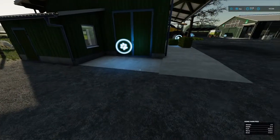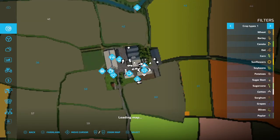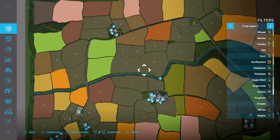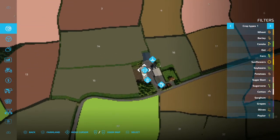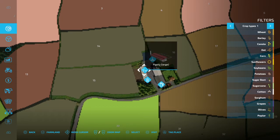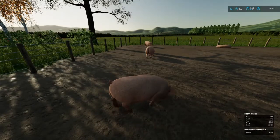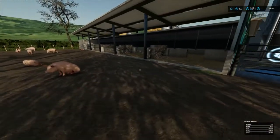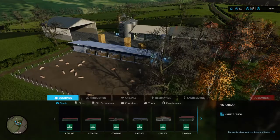We've got everything done at the home farm. Now press Options and go up to the second pig pen on the map. Hover over the pig pen and press down on the right thumbstick, then press Square to visit. This will teleport you all the way over there — it's a shortcut. You can drive there if you want but this is much faster. Then go into construction.